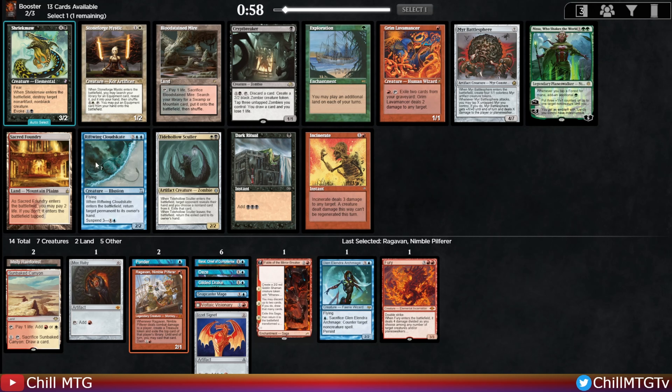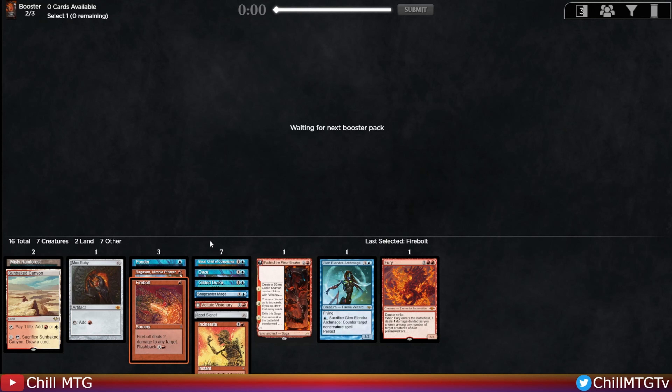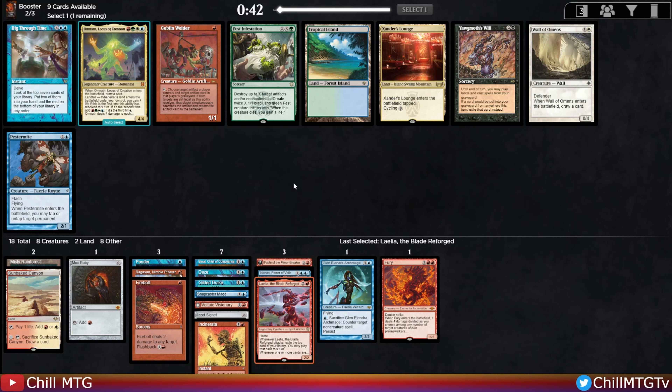We take the Incinerate here - need more interaction. It's either that or the Lavamancer. Firebolt is the only pick here, with consideration for Walking Ballista but Snapcaster and Firebolt are working out well. Choice is between Steamkin, which I do not like, and Narset. Our deck's not looking like a Narset deck right now but it is a pretty unique effect in Vintage Cube. Not sure if she'll make the deck but I think we pick up Narset. Laelia, come on down - you're the next contestant in our red-blue deck!